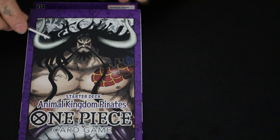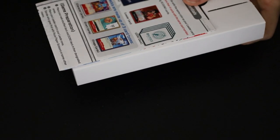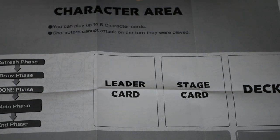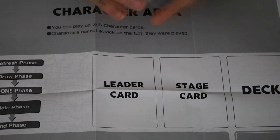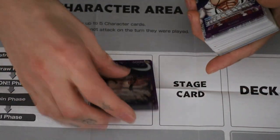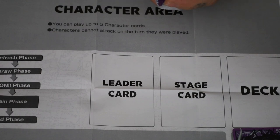And lastly we're going to be opening Animal Kingdom Pirates. This is the purple starter deck and the last starter deck currently released. I believe there are two more starter decks announced to come out in the future — I think it's like January or March or something like that. But this is all the ones out currently. We'll use the mat again this time just because we didn't use it last time. Again we got the 10 Dawn cards, and our leader is Kaido for this one. I do not know who this is — this is a new character for me. I don't believe I've gotten to the Animal Kingdom part of the series yet.